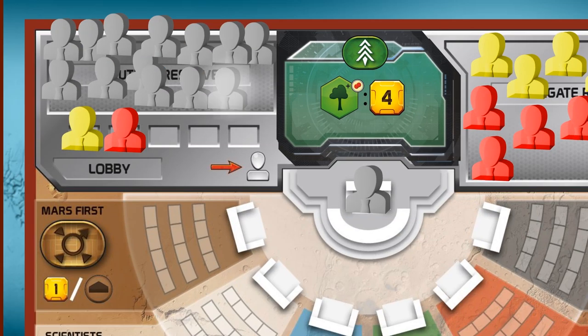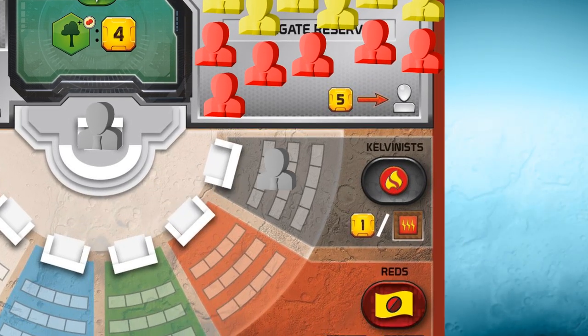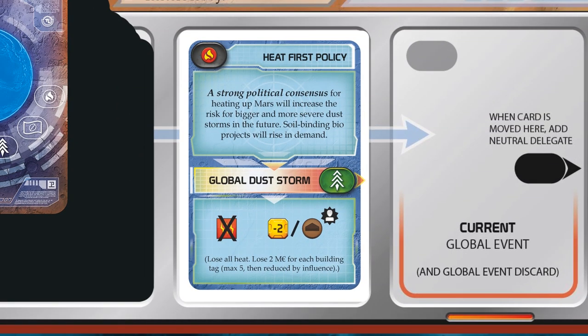So we take a gray neutral delegate marker and place it in the Calvinist party, where it becomes party leader because it is in majority in that party. We also place the dominance marker in that party because that party has the most delegates. Then we read the flavor text and announce the Global Event that will occur when the card comes to the last step in this row. This card says 'heat first policy,' and that's exactly what the Calvinists strive for — that's why they got an extra delegate for their party.